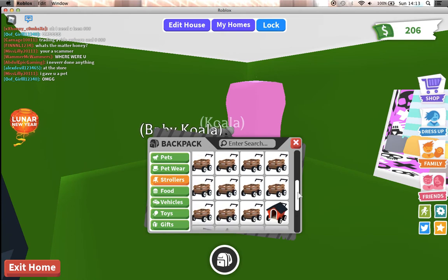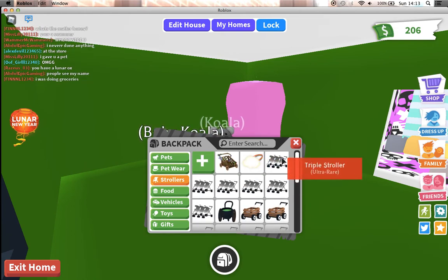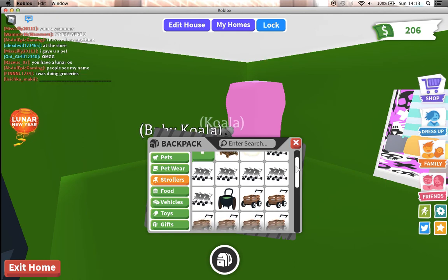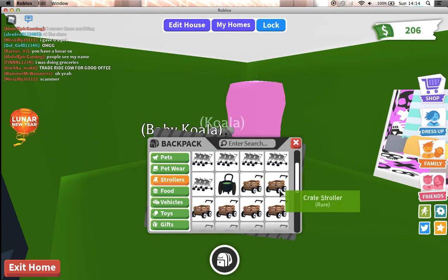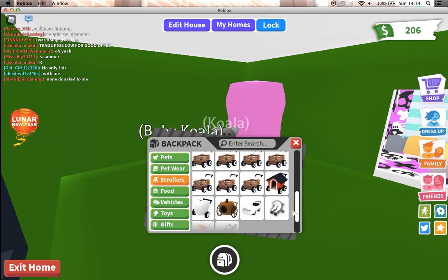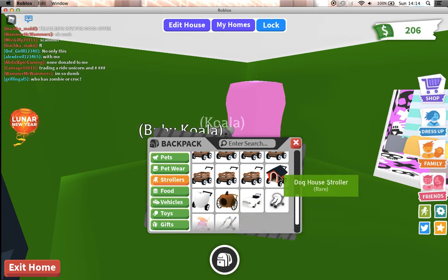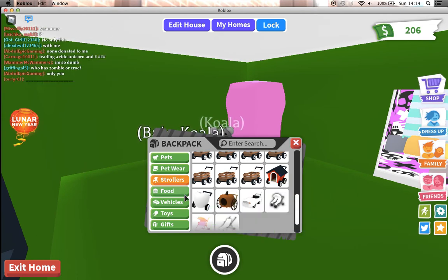In my strollers we have a Crab Stroller, a Rainbow Stroller, a lot of Triple Strollers, a Cauldron Stroller, a Crate Stroller, and a lot of Pro Strollers. We have a Point Stroller, a Snow Stroller, a Car Stroller, a Duck House Stroller, and a Hatched Egg Stroller.